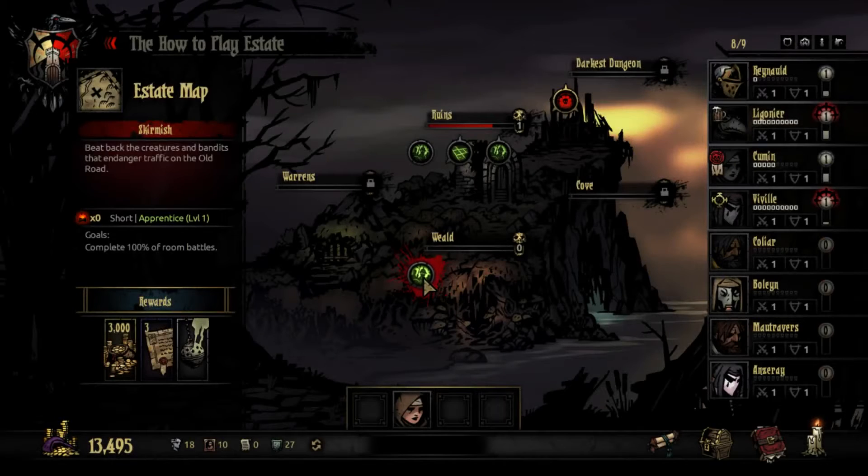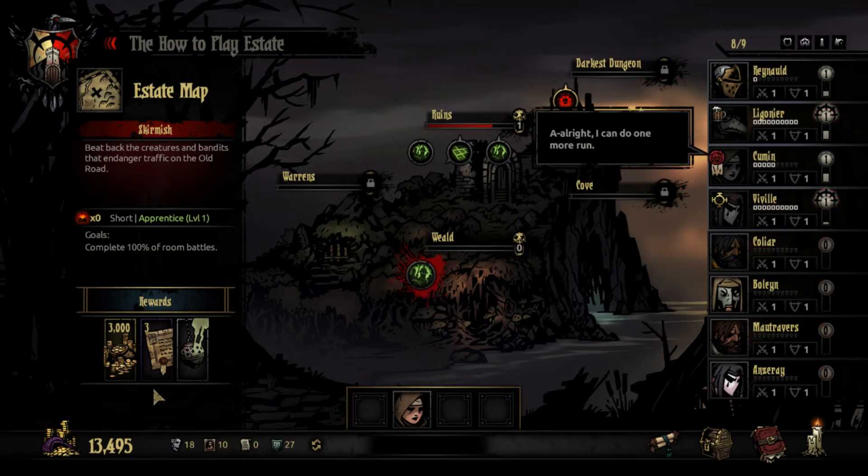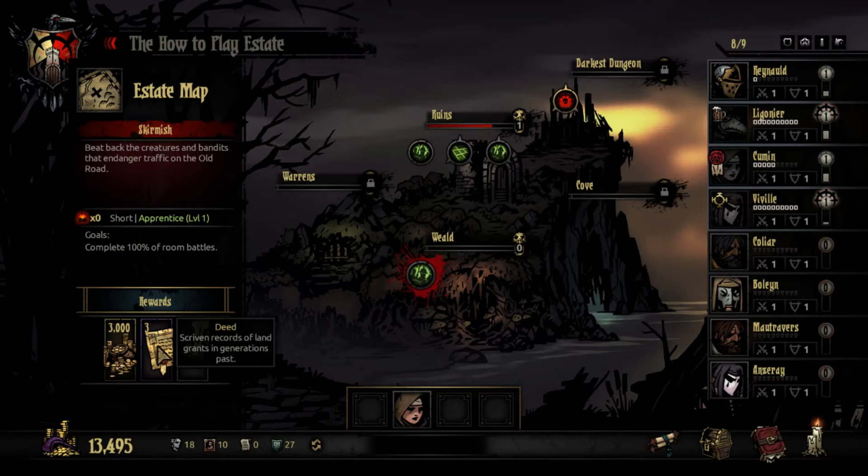We have a new area to try: the Weald. This is the Beast and Blight-ridden territory of the Estate. It's also a really good place to get items, and some much-needed deeds for this run.